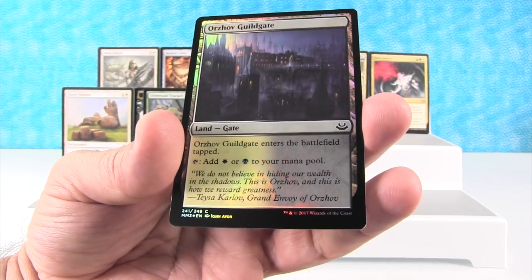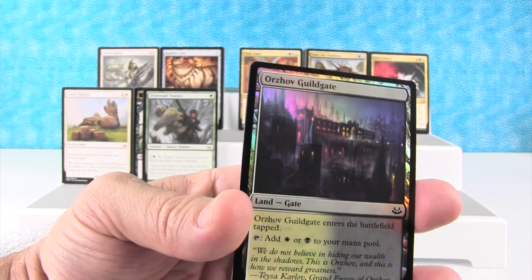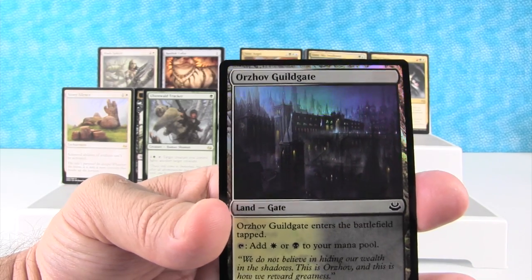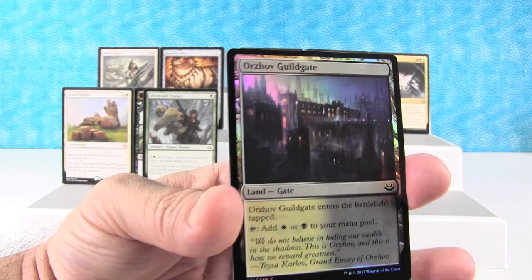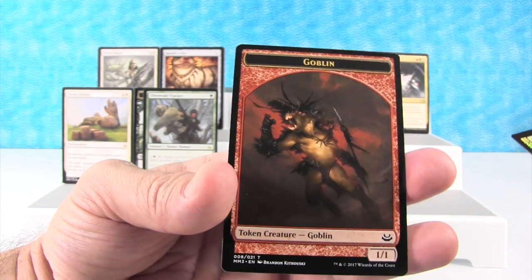The foil is actually the Orzhov Guildgate — I thought it was a Fetchland when I first saw it. So when I saw it I was like, ooh, we got one of the Fetchlands. The Orzhov Guildgate is a foil common, but it is awesome looking. I love that. And then a Goblin Token.